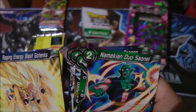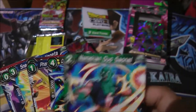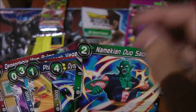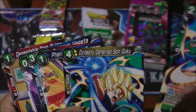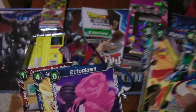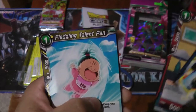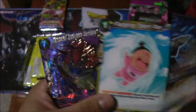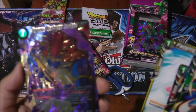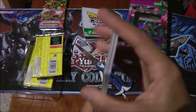I don't even know what's common or uncommon yet. I'm assuming these dots here indicate rarity — this one might be uncommon, this one common or rare, I'm not too sure. We have GT Bulma, Baby Pan from Super, and oh nice — Demigra Second Form! Very nice. I'm really digging the artwork on these cards.